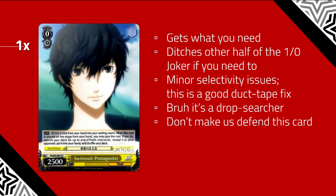This is a Drop Searcher. It helps you find relevant combo pieces and gets other relevant combo pieces out of your hand. It helps get the other half into your waiting room to marker the other Joker that you're planning to play. It helps you filter climaxes out of your hand and finds whatever character you're looking for. We only run one because we don't have space for more.